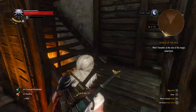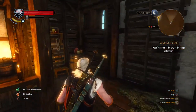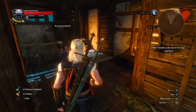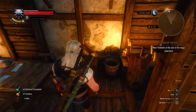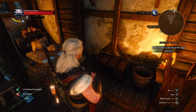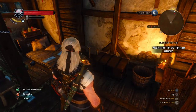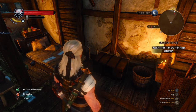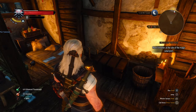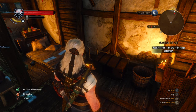Go through the door, up the stairs. And in this chest right here — that chest is where the last bit of the cat school gear is going to be for part three. I believe it's the silver sword. But that's it — there you go.